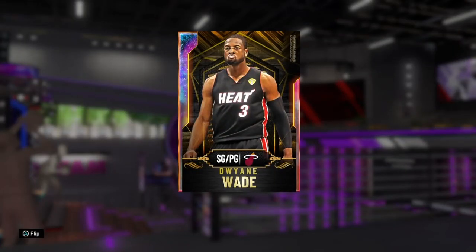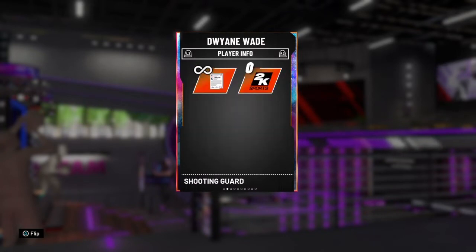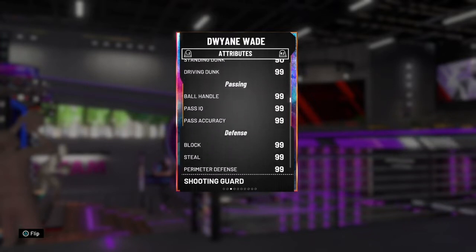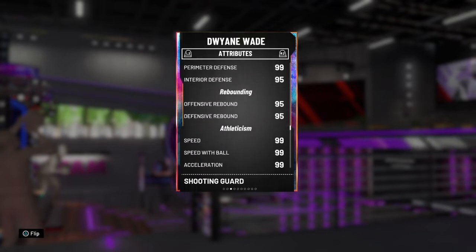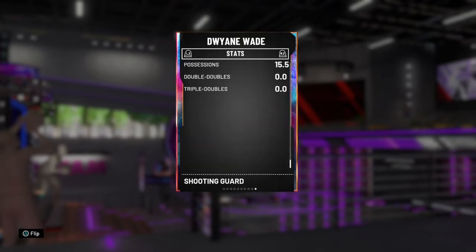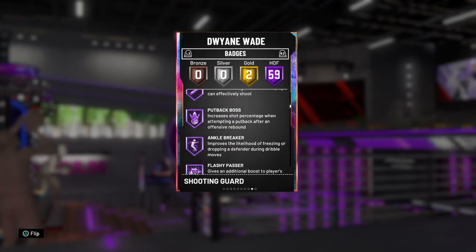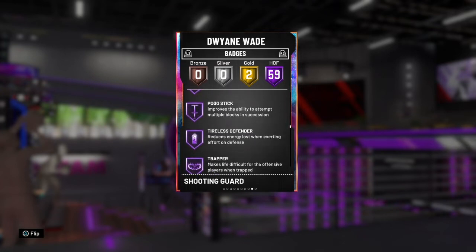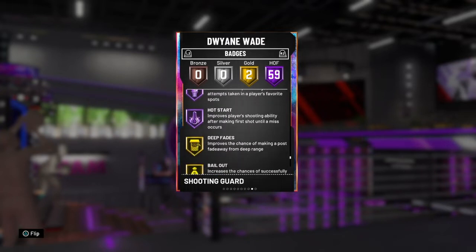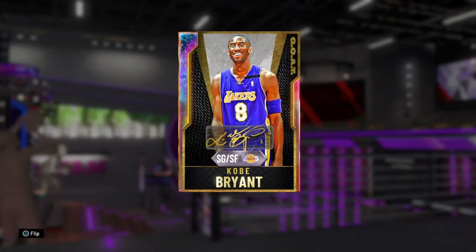At point guard I have Galaxy Opal Dwayne Wade. He can play there too, but six foot four is a bit undersized for the two. I've put a diamond contract on him. Look at these stats — incredible great defense, great speed, great at everything. His release is money, so fast. 59 Hall of Fames, two golds. He's not missing any crucial badges, and you get him from collector level.